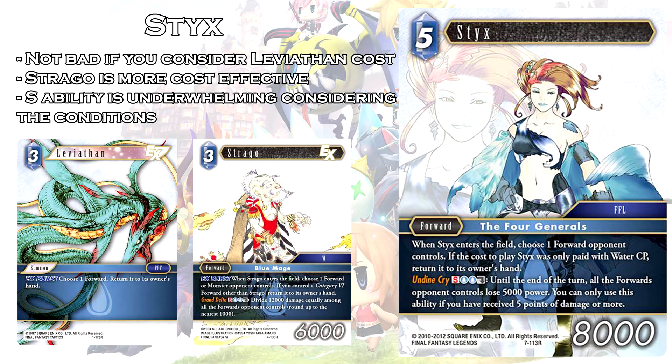The next card is Styx. It is a 5 CP forward at 8,000 power. When Styx enters the field, choose one forward your opponent controls — if the cost to play Styx was only paid with water CP, return it to its owner's hand. Its special ability Undying Cry is S Water Water Dull: until end of turn, all forwards your opponent controls lose 5,000 power — you can only use this ability if you have received 5 or more points of damage. In this set there are four generals that all reward you for paying their cost with a specific type of CP. Effectively you're getting a Leviathan attached to this card, so its value isn't too terrible at 5 CP 8,000 power — but Leviathan is a good EX burst, and Styx doesn't offer you that benefit. Additionally, the 5 CP mark is hotly contested in Water, which has powerful options like Lena and Gao.